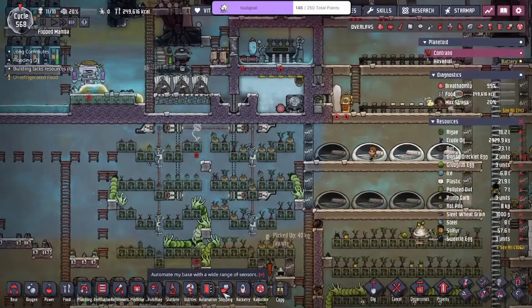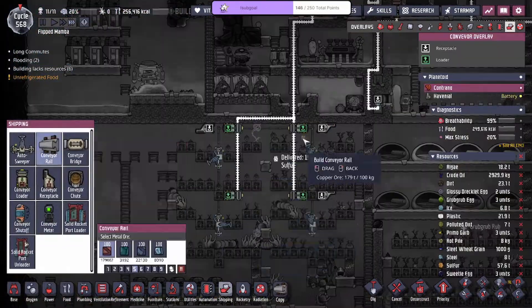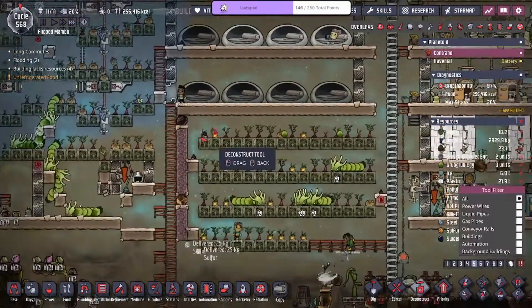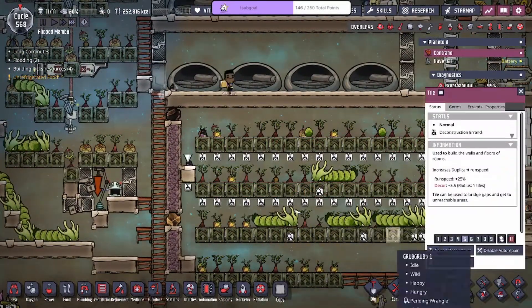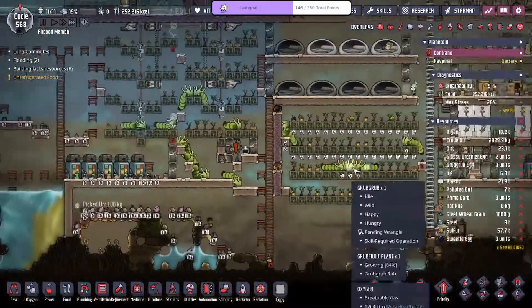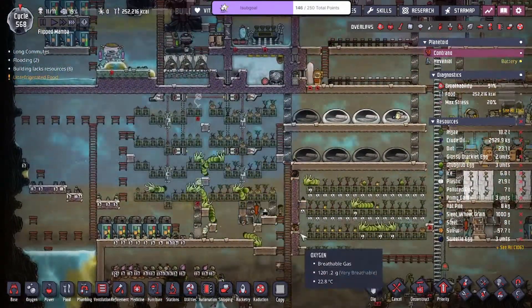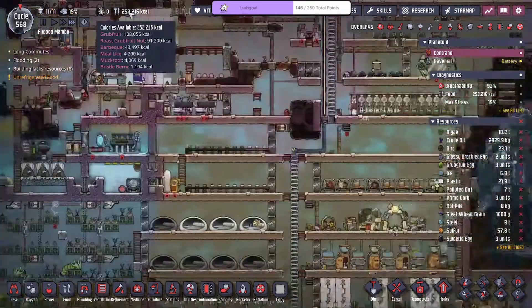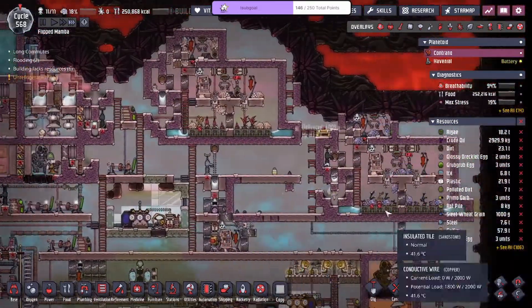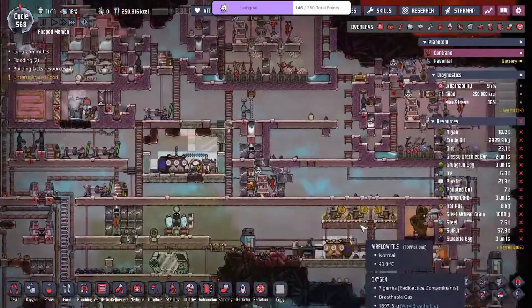We're gonna be able to sweep soon — all of that, nice. I should be okay to deconstruct both of these layers, and then the grub grubs should just move over to the side so we could evolve the plants. I should have enough backup food like dreckos and hatches so it shouldn't be a bad thing.